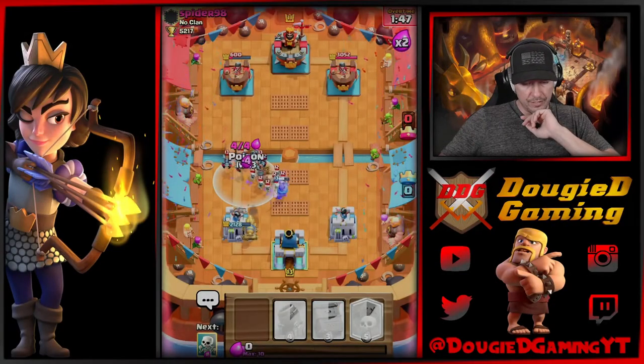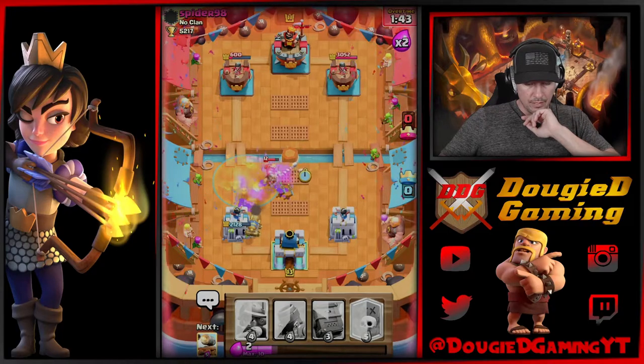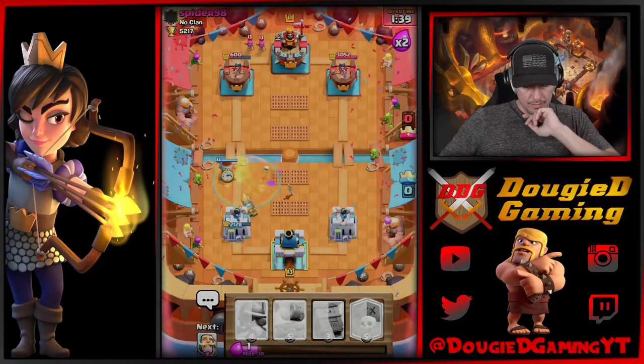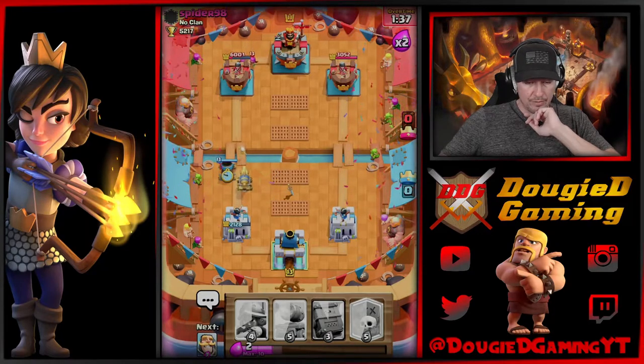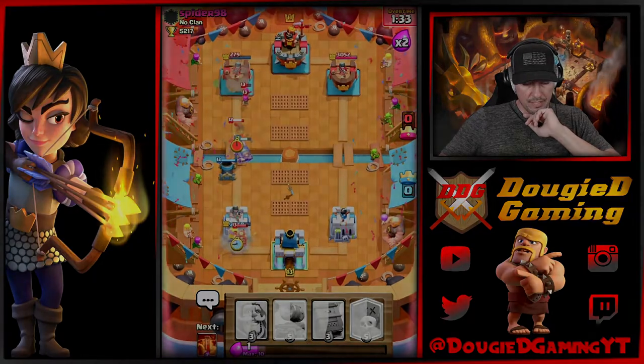It's giving me tons of poison value, so we're gonna go ahead and take care of that, bring this over here. All that will die. We'll try to lock on if we can. I can't get my graveyard down, so that really stinks, but we're gonna go ahead and go with this — mortar does lock.